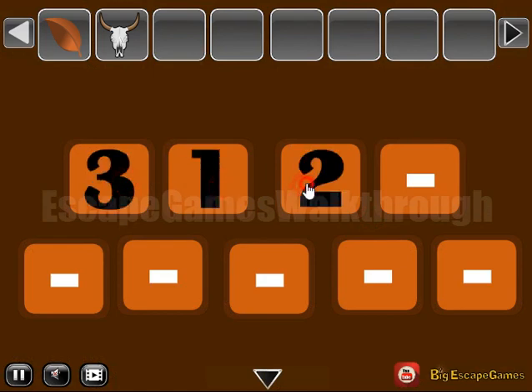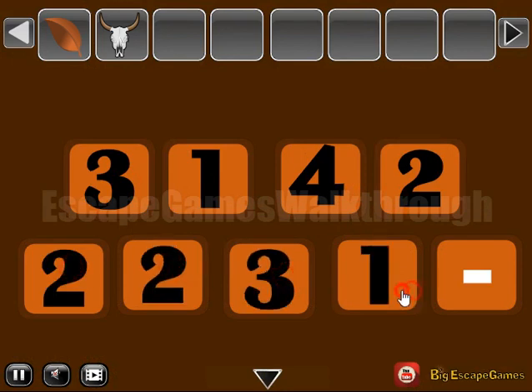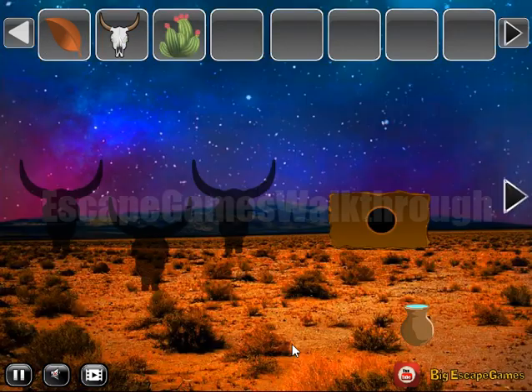Here we are to use it: three, one, four, two. Then two, two, three, three, and four. And we've got one more cactus.